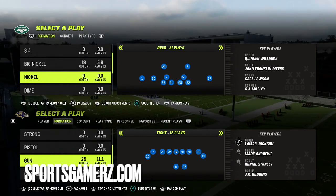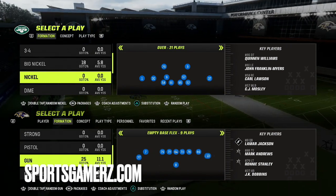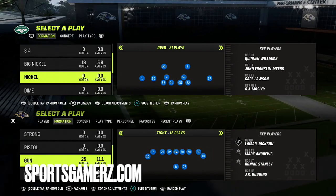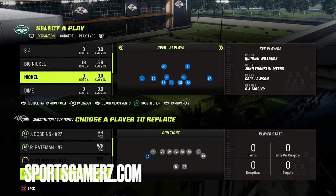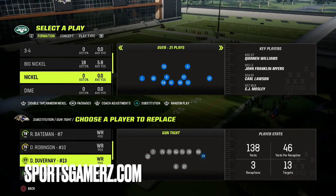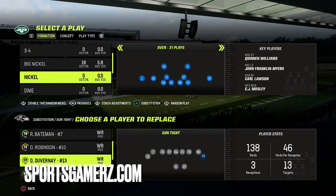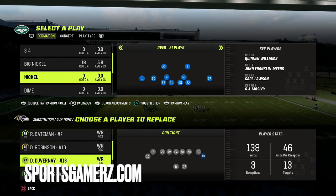We're going to be looking at this gun-type formation. You can find it in a few different books. In this video I'm in the Washington Offensive Playbook, which is one of the best playbooks in the game. The only thing I'm going to recommend is that you make sure that the receivers on the outside are fast. We're typically going to do this to the wide side of the field, so we want to make sure that our outside right receiver is our fastest receiver.